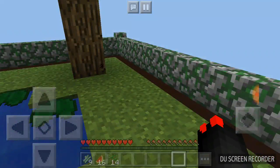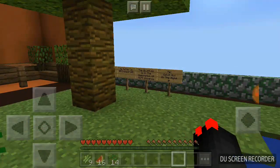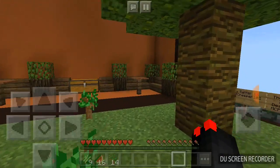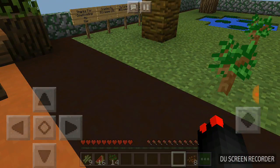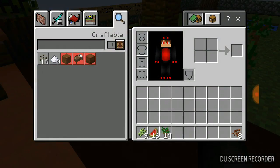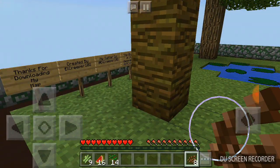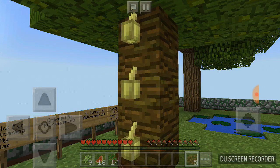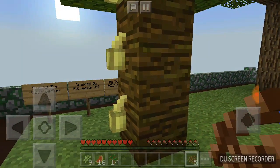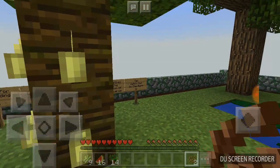Oh my god — the jungle sapling grew! We're gonna get the cocoa beans from the chest so we can grow them. This is how you grow cocoa beans: you literally put the cocoa beans onto the tree, and you get a whole bunch of stuff for cookies and things like that.